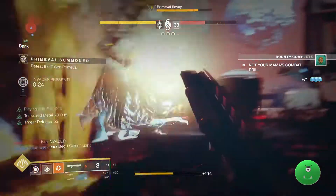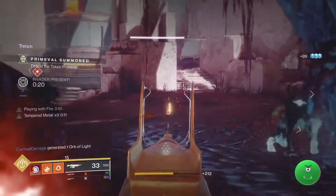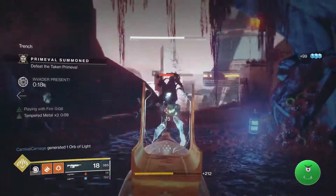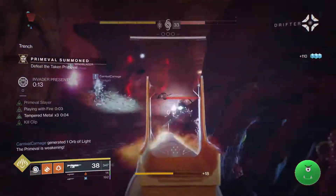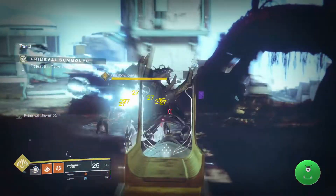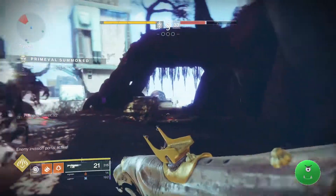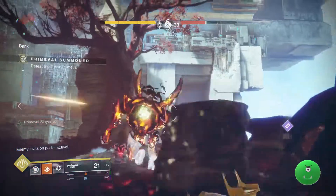How can your team do that? First of all, you're going to want a pre-made team. If you do not have a pre-made team and you're matchmaking with randoms, you can still make that happen, although it will be more difficult. You will need to join the Fireteam chat. Communication is key in Gambit, and that will make all the difference in the world.